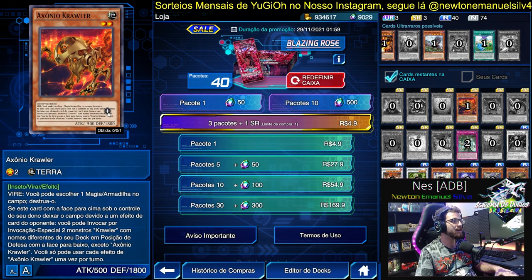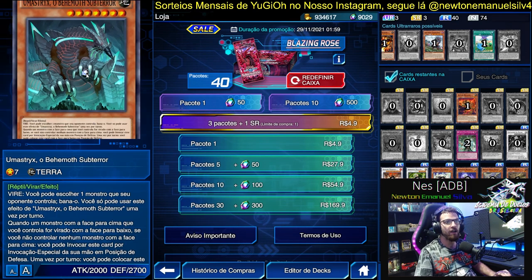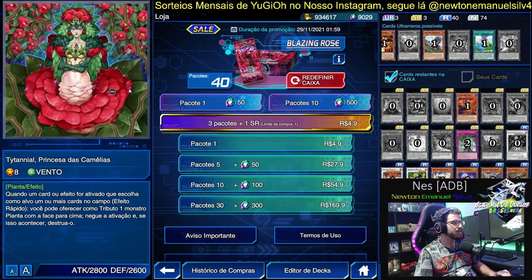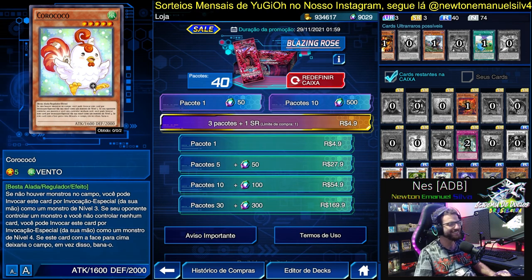We have Axon Crawler, which is quite strong. We have Subterror Behemoth and Subterror Succession — it's not just Metaphys here. Metaphys is an excellent deck. Paladin of Roses — interesting. And look how beautiful this card art is — absolutely no conditions, just stunning artwork here.